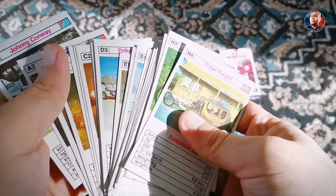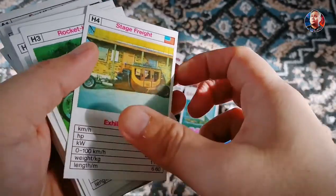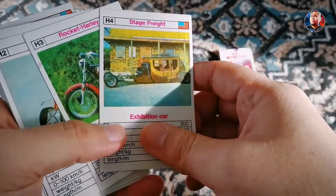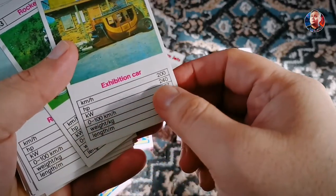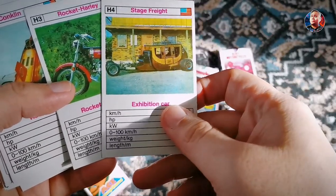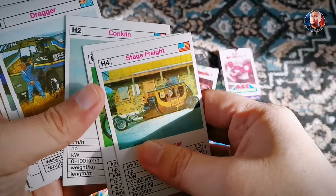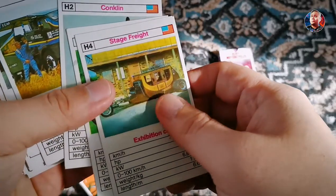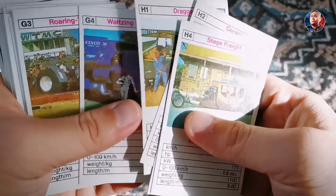So these are cars right here, and of course we're gonna look for the super trump card. When you have this thing in your hands, it's like you compare the specs or the qualities of the vehicle that you have — the number up there, the specs right here.